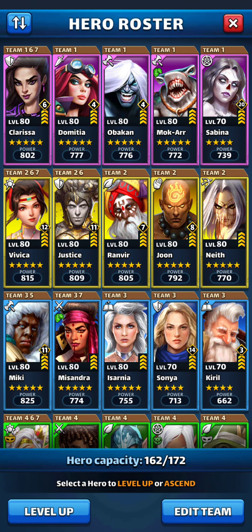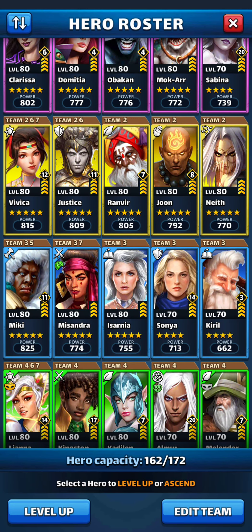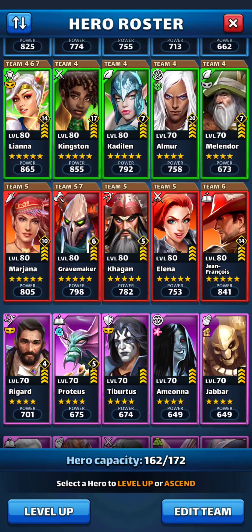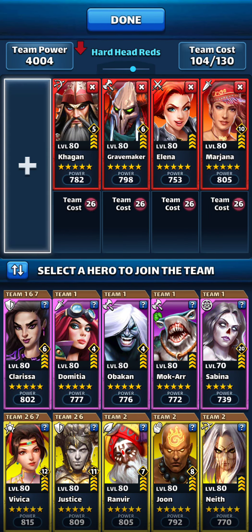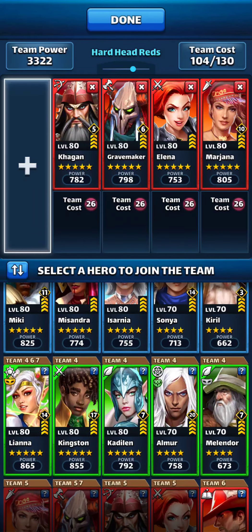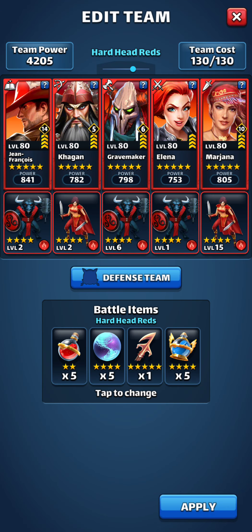Hey guys, this is Sarge. So Adam had a question — we were talking about my mono reds and discussing Sumle. This is my normal mono red team. That's my Titan team; I used Mickey because he's great. Anyways, this is my normal mono red team. Marjana's got the highest troops — I could probably switch them over to Grave Maker, but I don't.